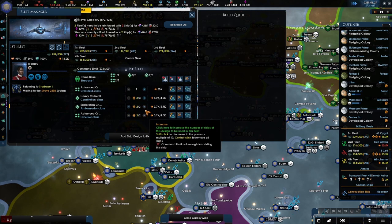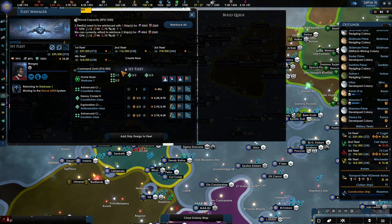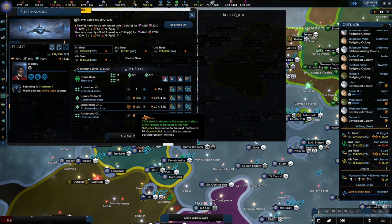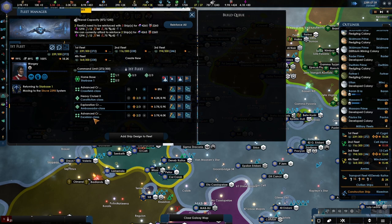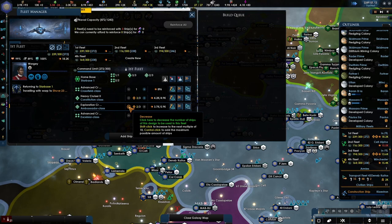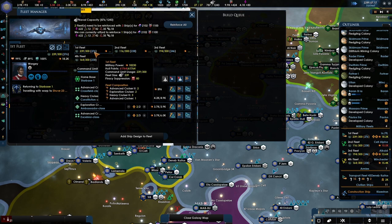Can we get like three ships of each? The ambassador class is still funny. Two, seven, two. We can't even get this guy in - the advanced excelsior class. That's a shame. We can do it like this - 6k. It's such a shame that it doesn't go near the 300.